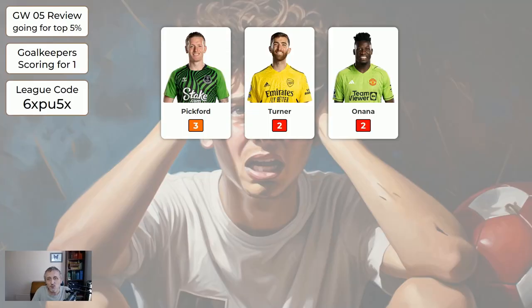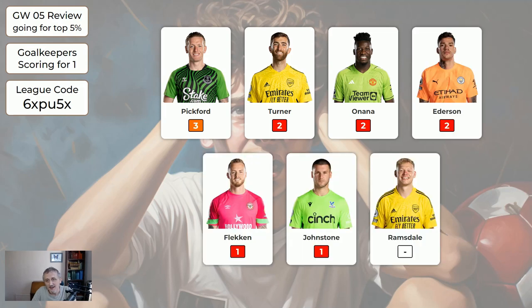Review for game week five — first the keepers. You'd have played one of these keepers and the average was only 1.8 — a very poor week. The global average was around 44, a very low scoring week globally. Armitage Shanks had Turner and Onana — they both got two points. The Luton keeper didn't do any better so it didn't really matter. No keeper in the system did very well. It's just hard to predict which keeper is going to be good.